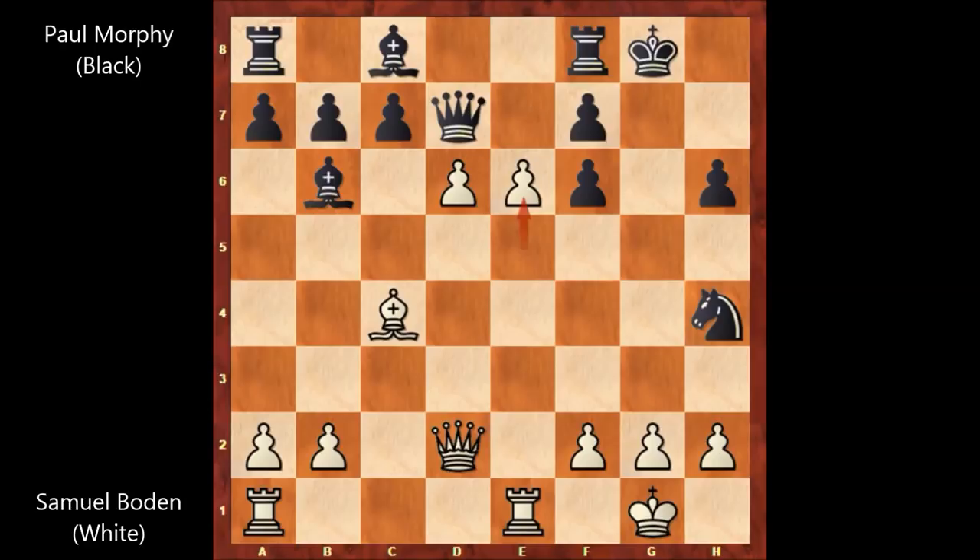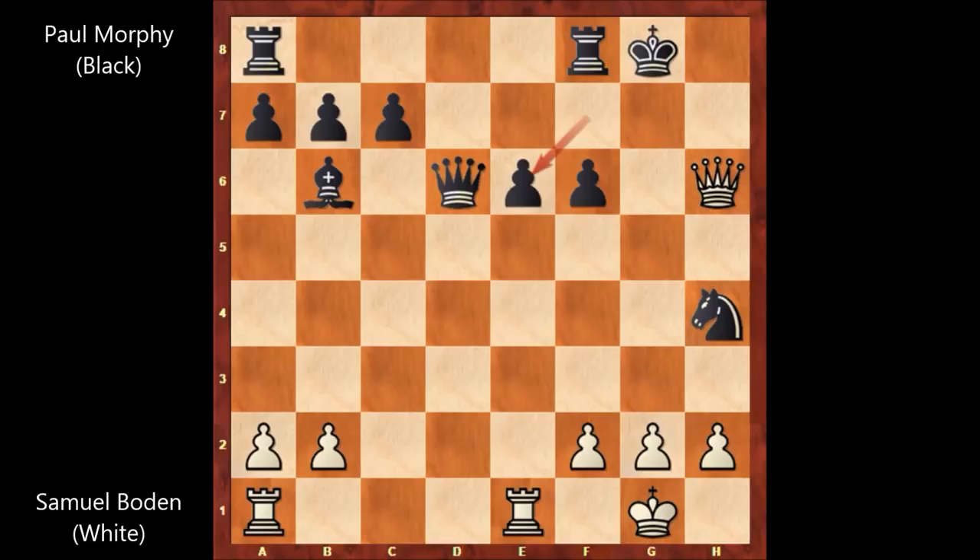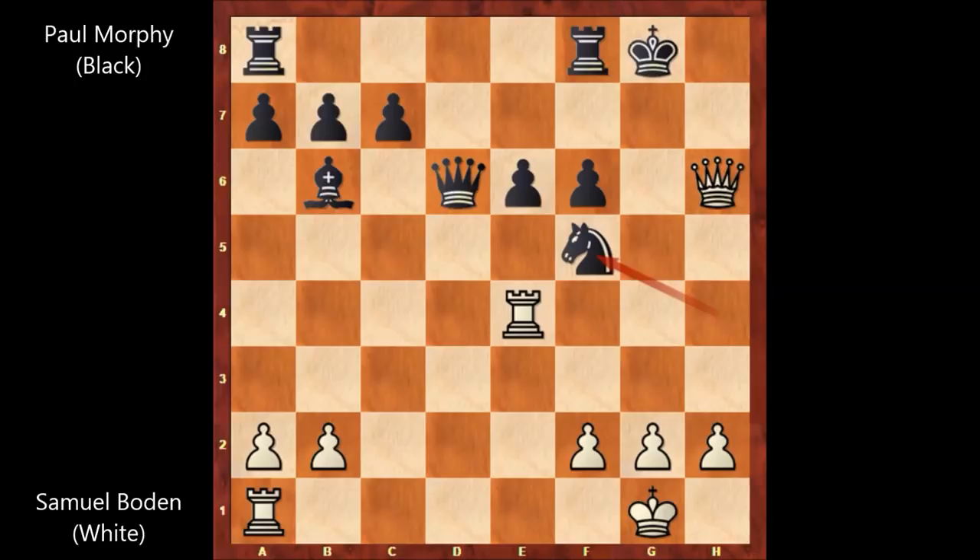Let's get back to the game. Bowden played e6 attacking the queen, queen takes on d6, queen takes on h6, bishop takes on e6, bishop f takes on e6, rook to e4, knight to f5 defending the knight. Bowden played rook to g4 check, king to f7. After this move, Bowden lost all of his hopes and resigned. This is the last position of the game — Paul Morphy has two extra pieces in this position.